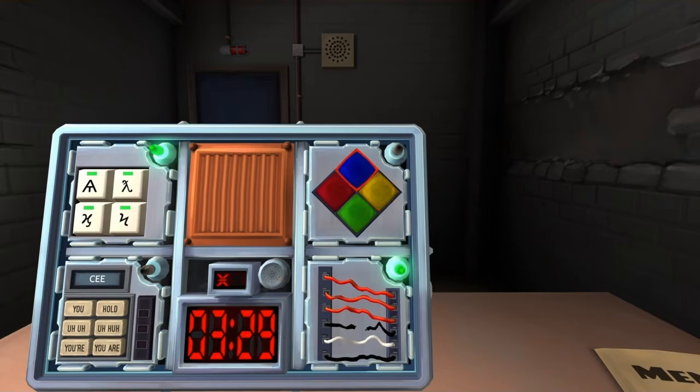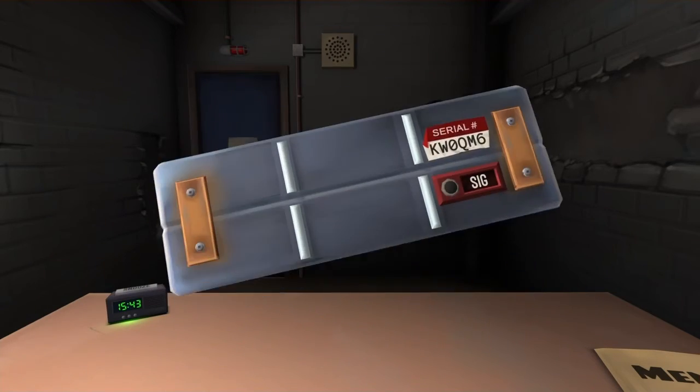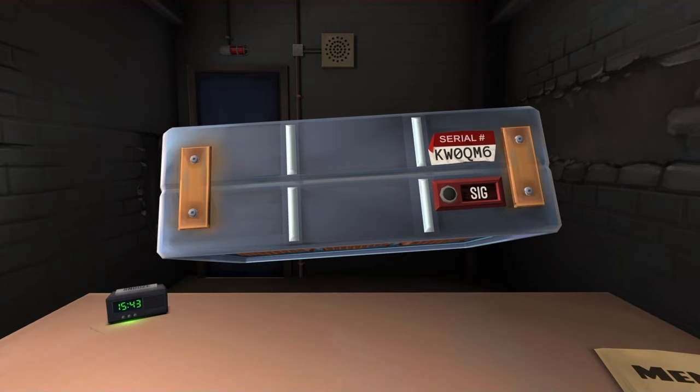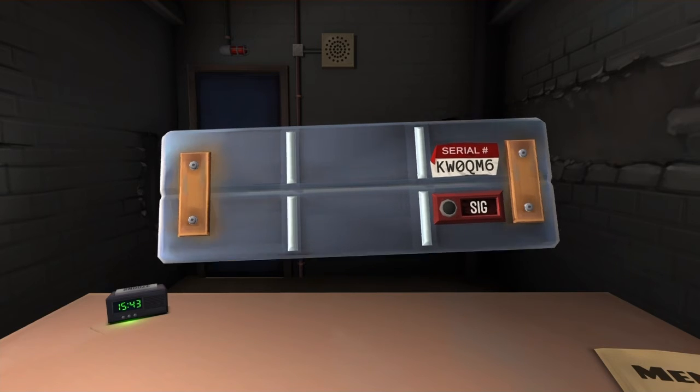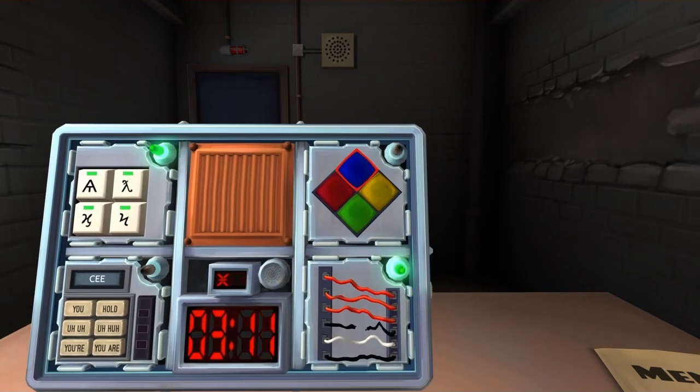That was wrong. God fucking damn it. Okay, listen — we have green flashing, one strike. What do I press for green with one strike? Go to the serial number again. Does it contain a vowel? That's a zero — is that an O or a zero? No, that's a zero, I think. It does not. Okay, so it's a green flash, one strike, yes. Press the yellow button. Okay, it worked this time.